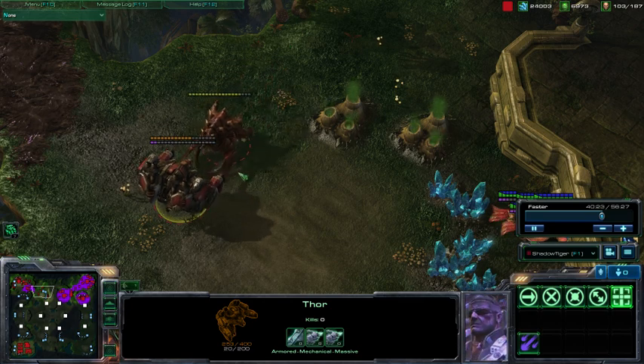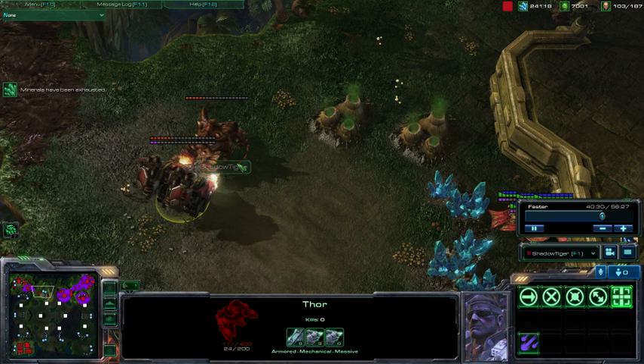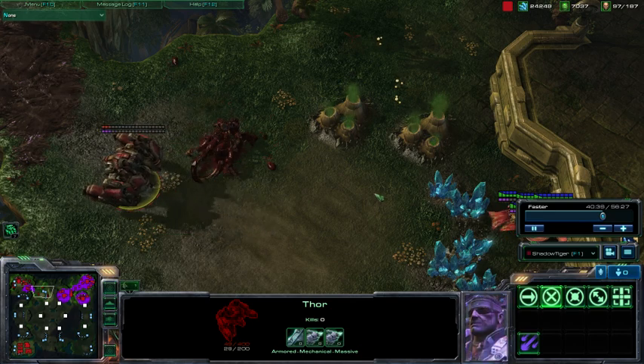And that's it for today's tip. I'm just going to end by showing you that Thors are also a good counter to Ultralisks, because Ultralisks are better against smaller units. Anyways, this is StarCraftScientist, and use the Thor more often.